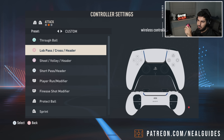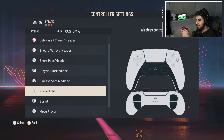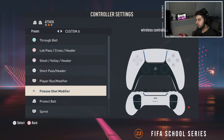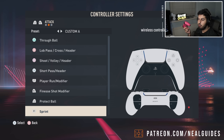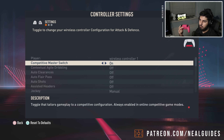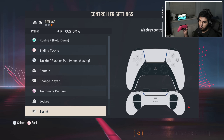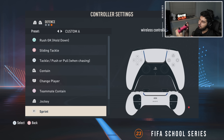The square button placement is actually more important than people realize. To quickly show my layout: on defense, square is teammate contain due to the old-school PES layout, and X is the pass button. The only negative in my system is that my finesse shot is on R2, which is not ideal. The R1 button is binary - zero or one hundred. If you turn analog sprint on you can control R2 like a gas pedal, but R1 is just on or off, so you only have two options: full speed or not full speed.